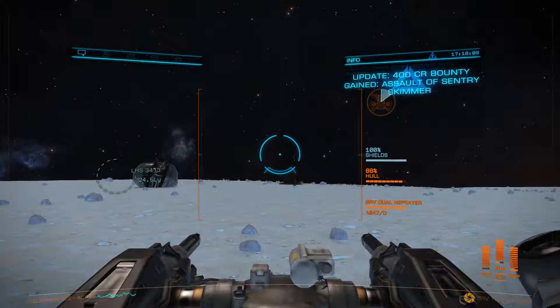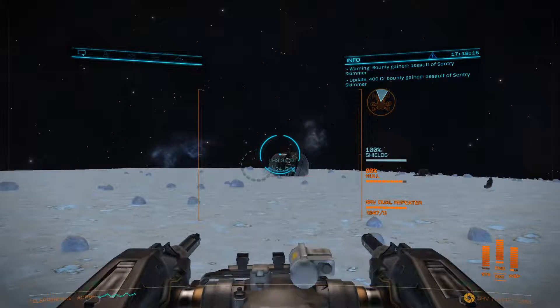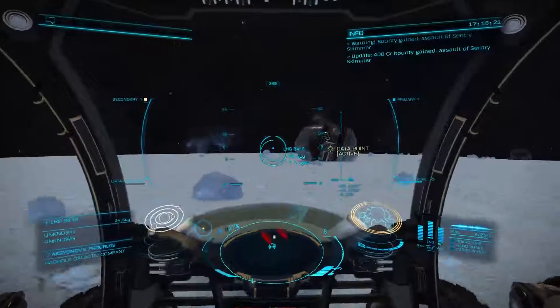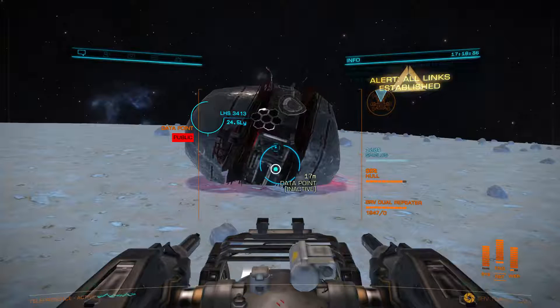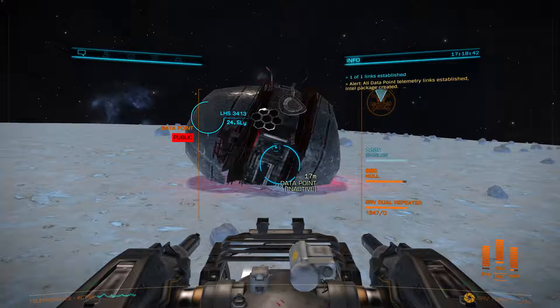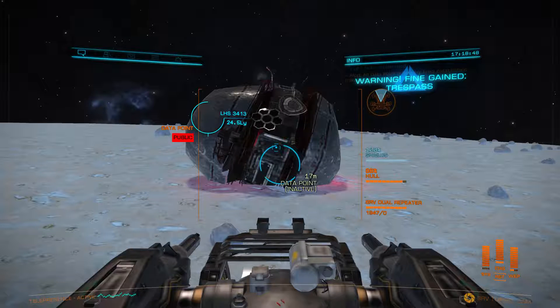I got 400 credits for that as a bounty - not a big deal. Put power back up to the top and let's continue. If I go up top and target this, I scan for data. That all gets fed back to my home unit to help shift power within regions. Sometimes it gives me an OC data point entry, like an Intel packet created. It'll be worth money when I go back, though I do get a trespass for it - very small.